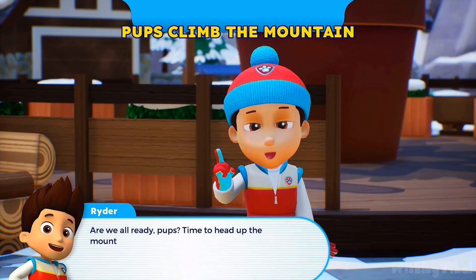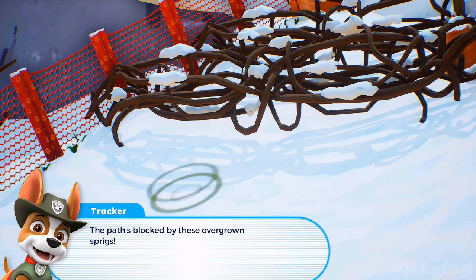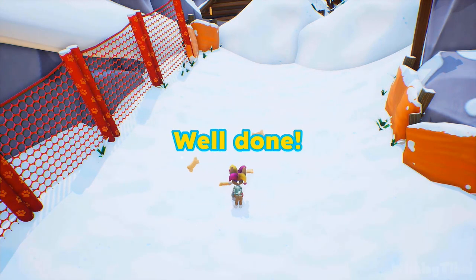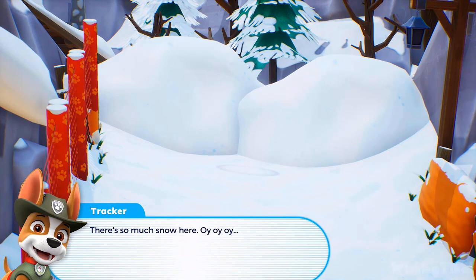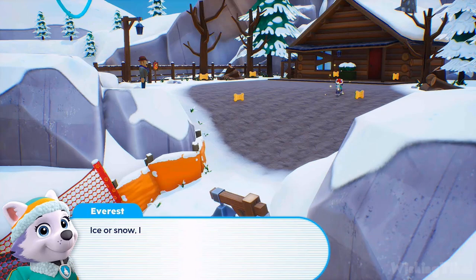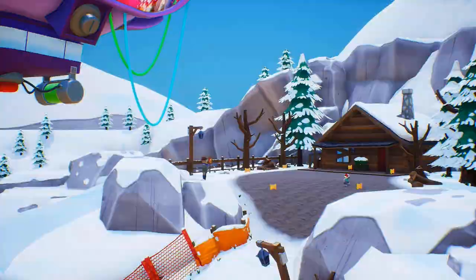Are we all ready, pups? Time to head up the mountain — Mayor Humdinger, PAW Patrol is on the way! The path is blocked by overgrown sprigs. Tracker, clear the way using your multi-tool! Well done! A huge snow drift is blocking the way forward — there's so much snow here! Everest, you can use your snowboard to clear the snow. Path cleared, Ryder! Amazing work, pups — the path to Mayor Humdinger is clear! Mission completed.